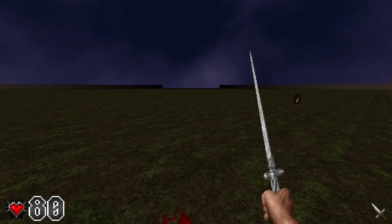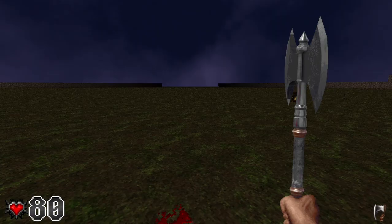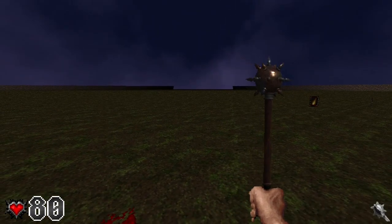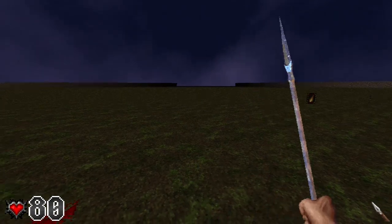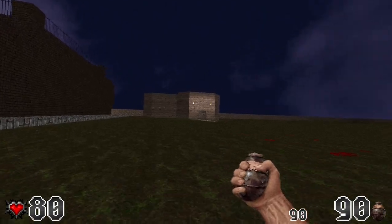I still have to go through all my old enemies and touch them up with color palette changes. You can see all these weapons are on the same color palette — I'm actually using the Quake color palette so everything looks a bit more cohesive. So those are the weapons.